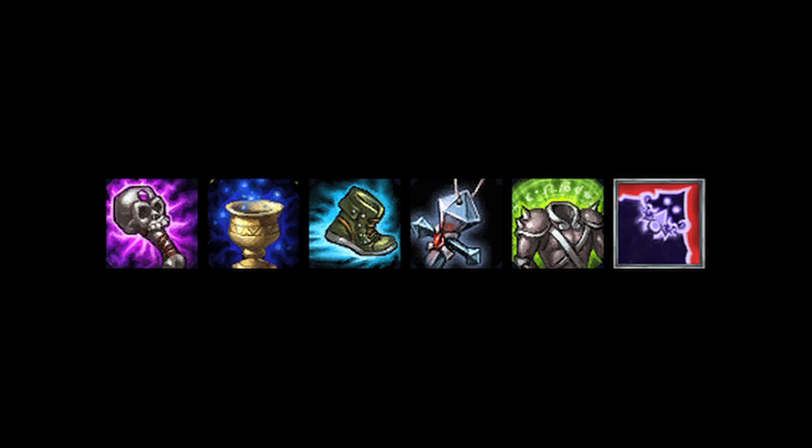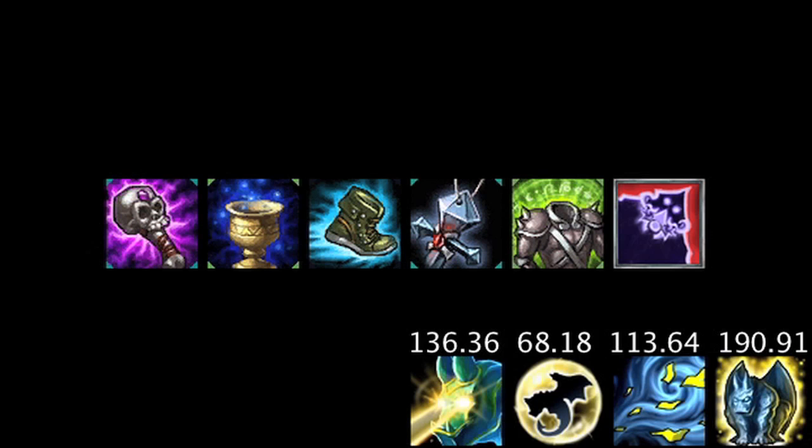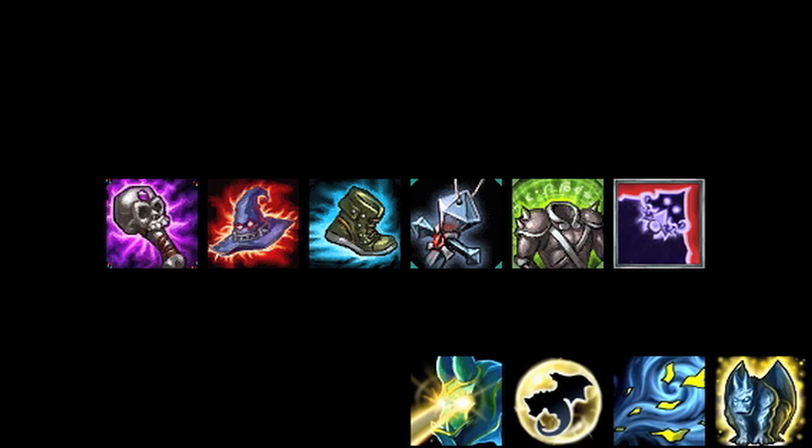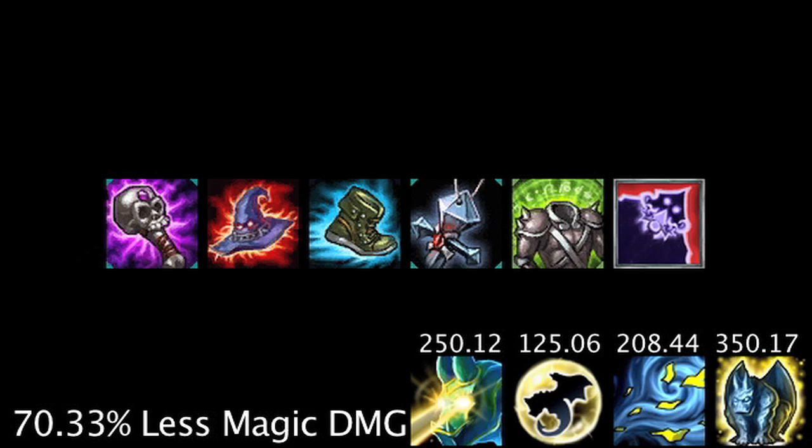If Galio has an Abyssal Scepter with the aura active, Chalice of Harmony, Mercury's Treads, Banshee's Veil, Spirit Visage, and Twin Shadows, he will deal quite a bit more damage from his abilities and take 72.38% less magic damage. If we swap out the Chalice of Harmony for Rabadon's Deathcap, Galio's abilities will benefit from the ability power much more, and he will take 70.33% less magic damage.